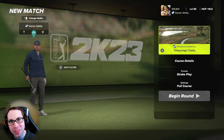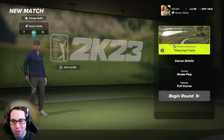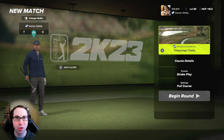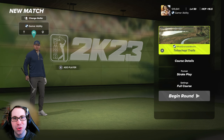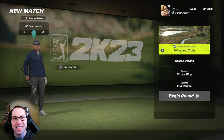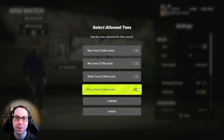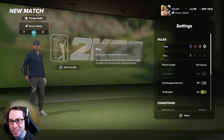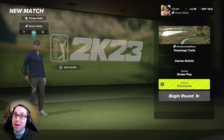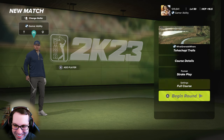What's up everyone, Ryan here, and I'm back with another PGA Tour 2K23 course showcase video. Today we're diving into the new course Tehachapi Trails from the designer WhatGrenadeWear. This course takes us to California and it is beautiful — grenade knocked it out of the park with this one, and I'm so excited to showcase it. I hit the range for a while, the swing was feeling perfect, so hopefully that's a sign of good things to come.